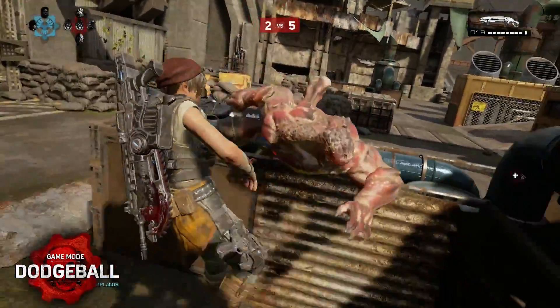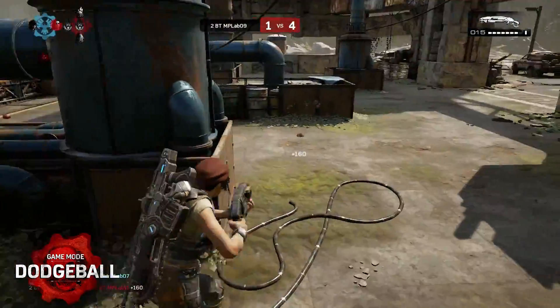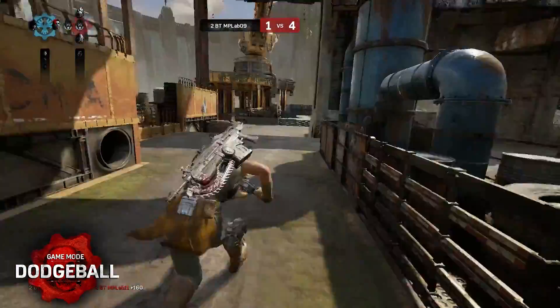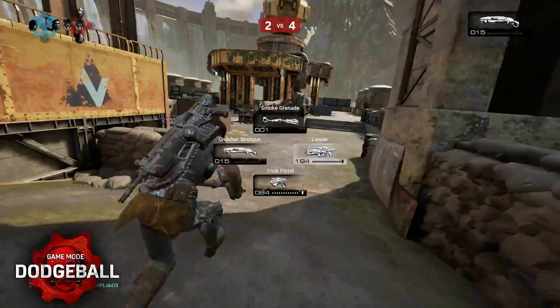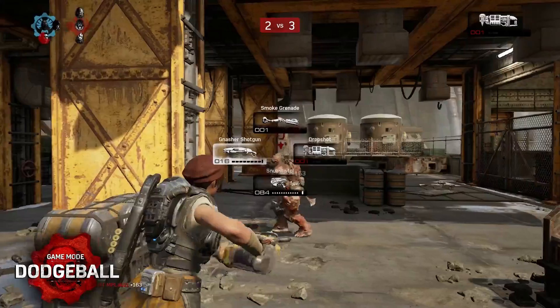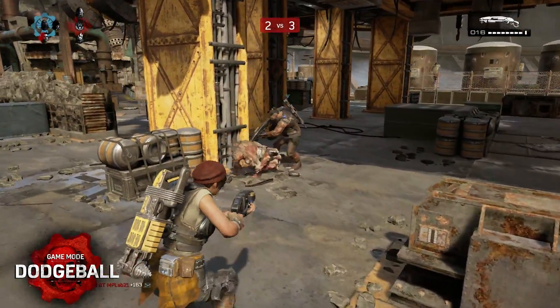If you're the last person alive, getting a kill can give your team a fighting chance by bringing a teammate back into the fight. But there's a nail-biting five-second delay before they are returned to the battlefield. Dying before your teammate returns will end the round, so try to evade combat after the kill and regroup to give your team the best chance.